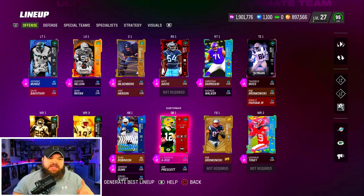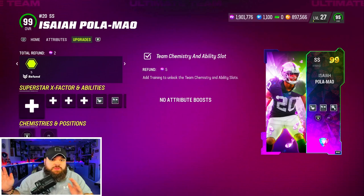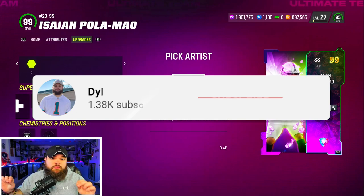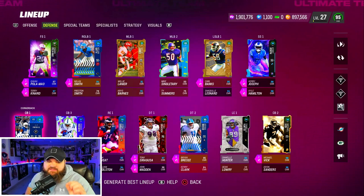We're back with another no money spent update. The offense looks the same, but on the defensive side we got Isaiah Palameau, playing him at free safety. Kirby Joseph stays as our strong safety. This card is absolutely amazing — we got mid zone, deep out zone, KO, and pick artist for two AP, a perfect ability stack. That moves the free safety we got from the ring of honor solos into the box with Kyle Hamilton, and we were able to sell Julius Peppers.